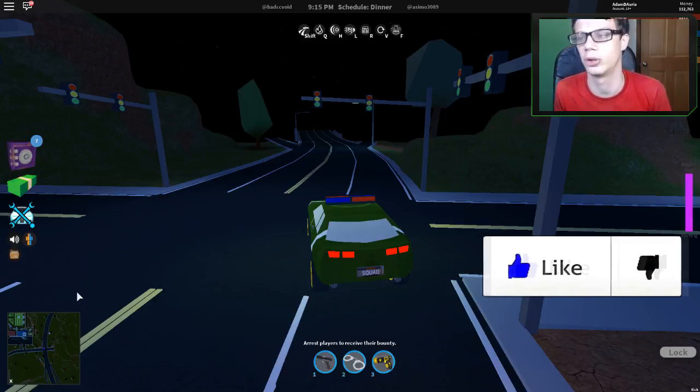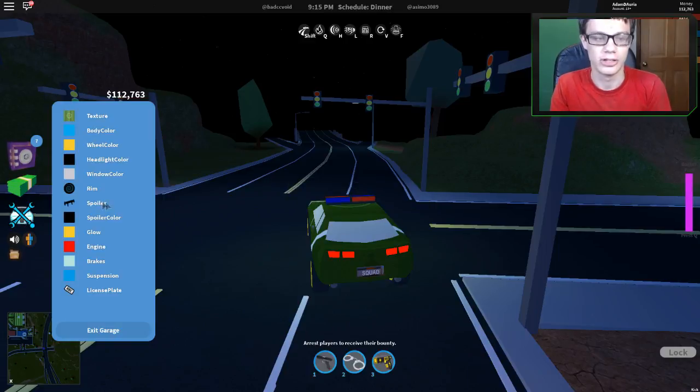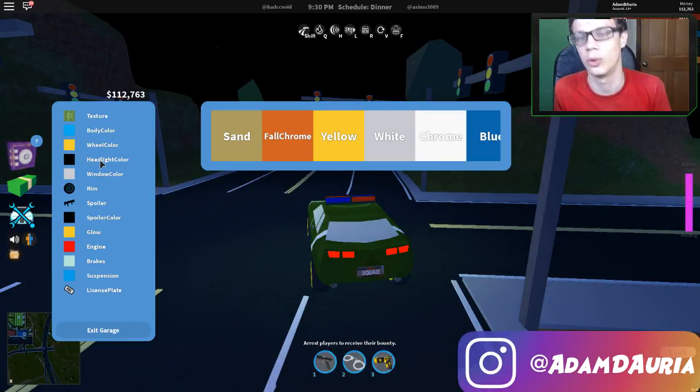The first thing they added was wings and spoilers in the garage. So if you go to the garage, you now have the spoilers, the spoiler colors, and the highlight colors - three new things in the garage right now.